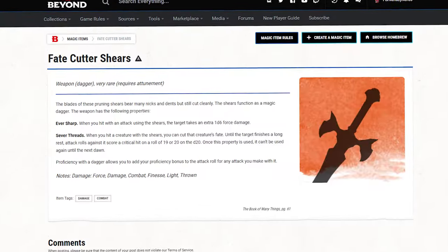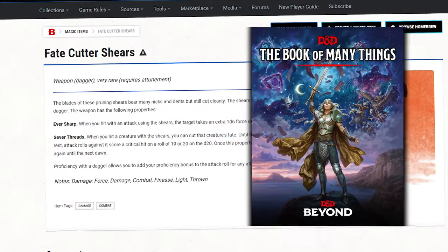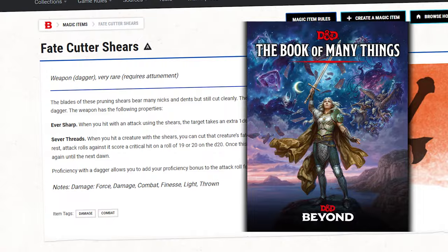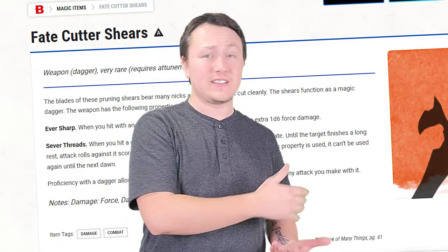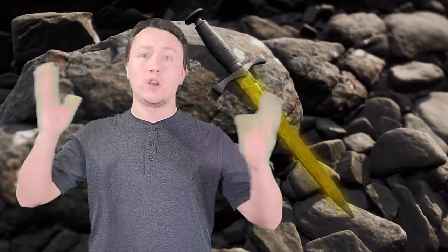This is a new dagger introduced with the Book of Many Things that has two awesome abilities. The first is called Ever Sharp, which is just a fancy term for dealing an extra d6 of force damage on a hit. A dagger with an extra dice attached to it is obviously heavily sought after by rogue players, and since it's force damage it is very unlikely that enemies would resist it, making this dagger super valuable in all levels of play.